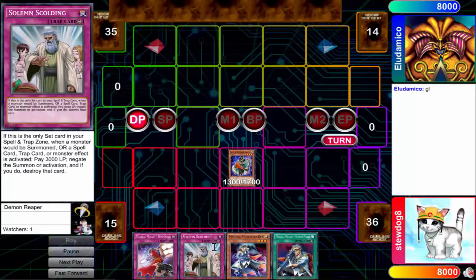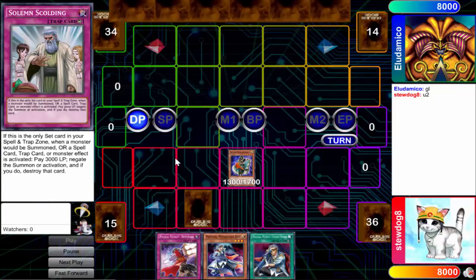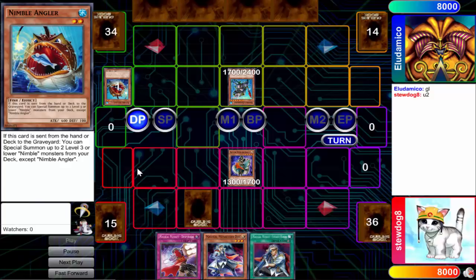There's another game. Solemn Scolding — I don't think I like Solemn Scolding as a card. You pay 3,000, but being able to negate anything is better than just Solemn Strike, especially negating those normal summons. Maybe Solemn Strike is better, the price is pretty costly on this card. So this guy's playing Mermails here with the T-King, he pitches the Nimble Angler, negates the T-King, and he gets the nimble effect.